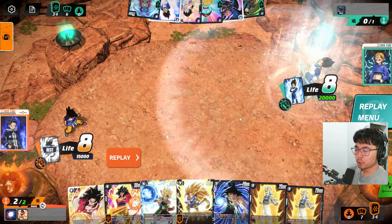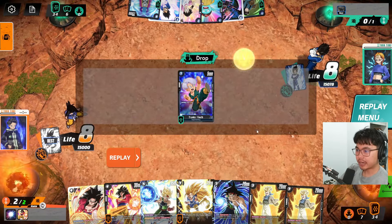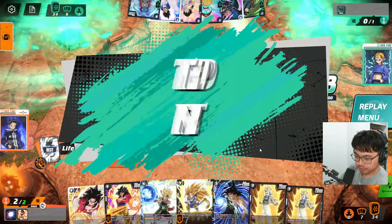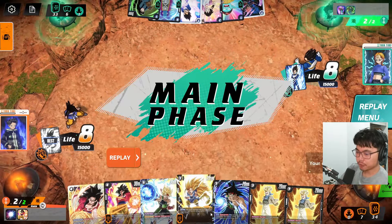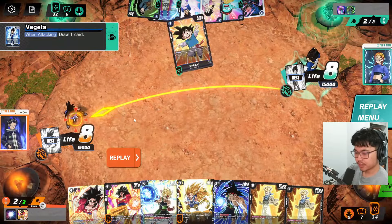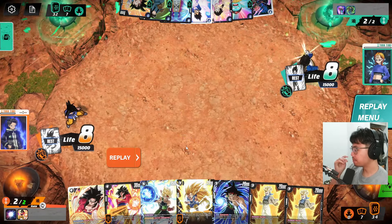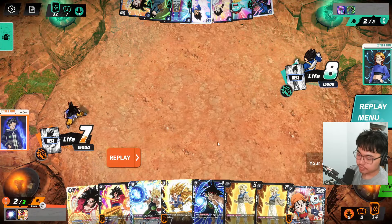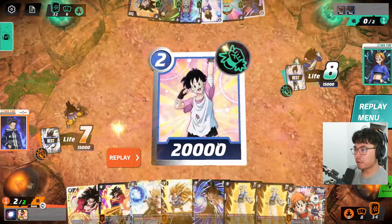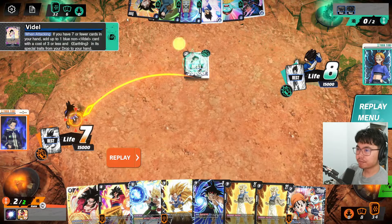Classic blue style — we're just protecting. We got Videl, this is blue back, our Fallen Trunks. We have nothing to play on turn 2, but our curve is really nice — we got 3-4, and we got a big 35k beater. A few 10ks, got Bardock in here for some aggro aggression. Videl of course is going to start swinging and we're going to pick up some more. He runs the Go-10 — interesting, very good to counter Videl, but doesn't really do much.